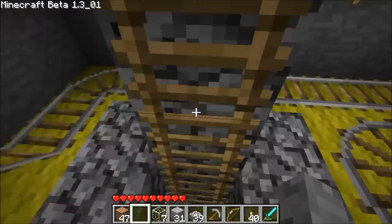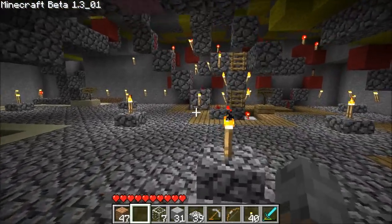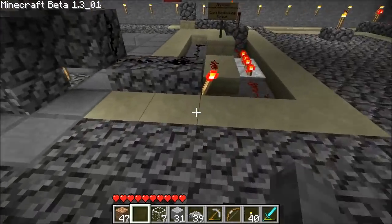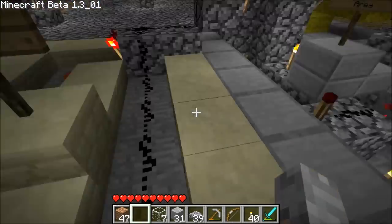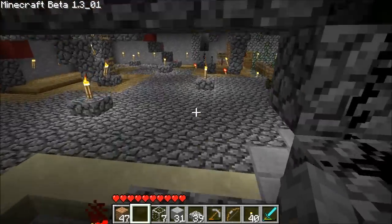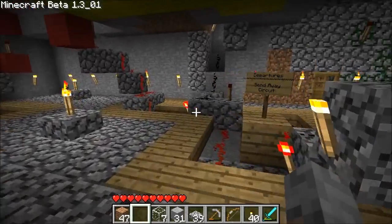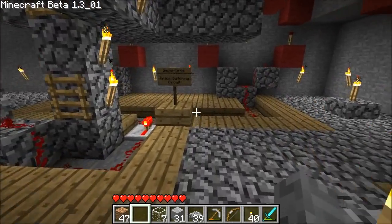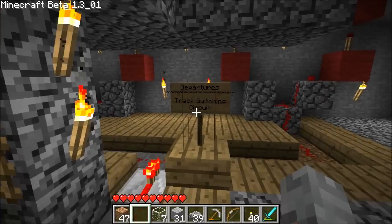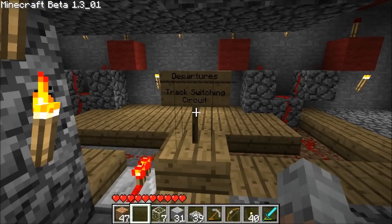Further underneath there is a lot more. As you can see, it's all modular. Every section is fenced off by some half stone of a different type to separate the two different sections. They've all got signs to make it easy to see what's what. So we may as well start here — this is the departures track switching circuit.